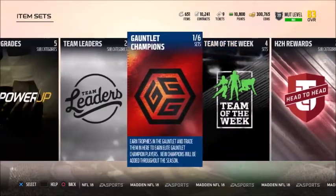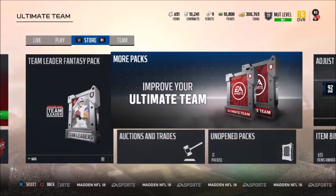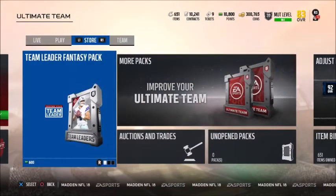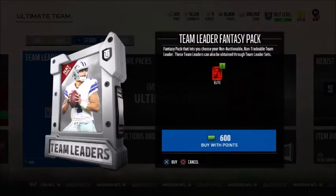It's different from years past, but it has some decent rewards — it's just going to be a lot of work. Now, if you don't want to do the sets — the ten golds and ten silvers — there are team leader fantasy packs. These will get you the 80 overalls from the sets without doing them, and they'll unlock the solos for you.